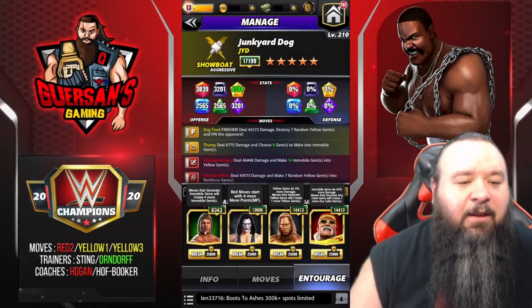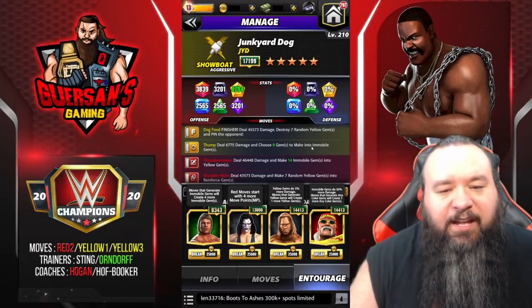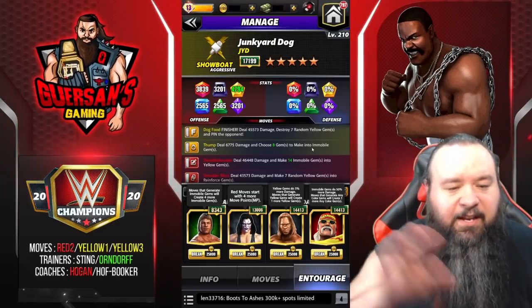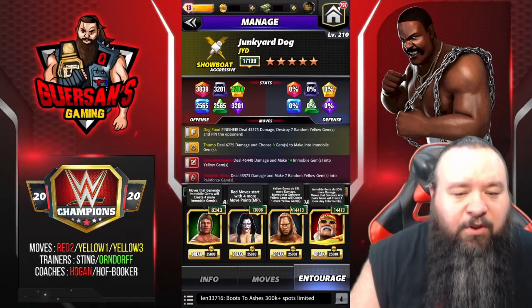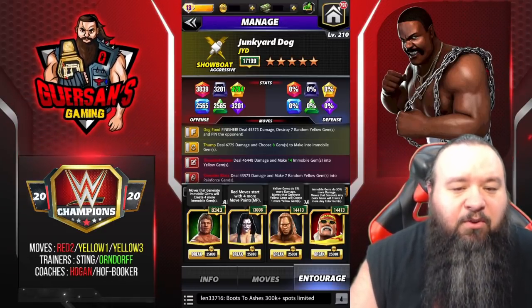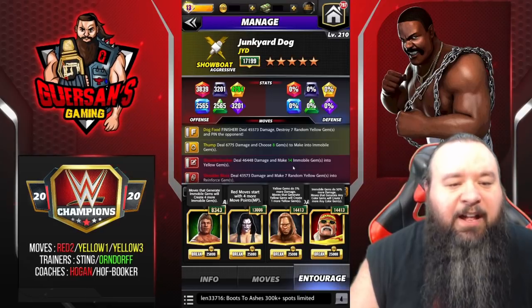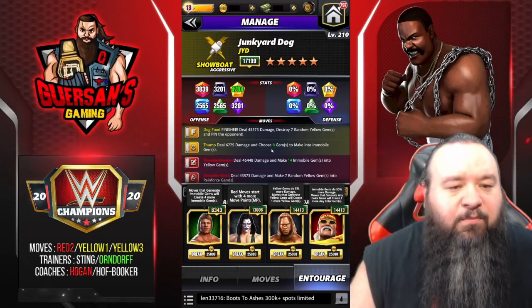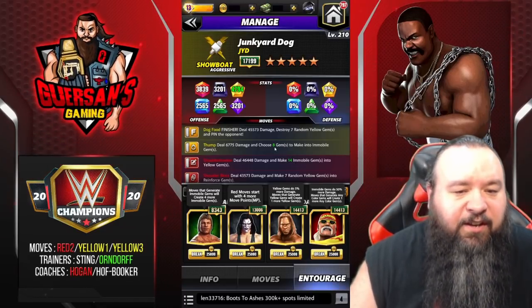For trainers we're using Sting to start with more red, and Paul Orndorff so that we create four more immobile gems — making that 1 MP Thump move choose eight gems to make into immobile. We're gonna try a second version using Ziggler instead of Orndorff, but I think this version is better. We're using Booker T to create one more yellow and have yellow do 5% more, and Ogen to create one more yellow — effectively making 14 immobile gems into yellow. With Ziggler you'd make 18 but only four per turn; this way after two turns you get your 14 since you'll have 16 on the board.